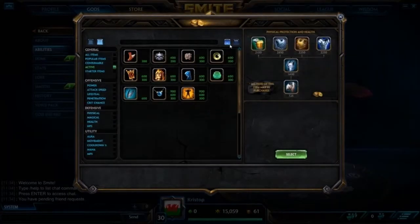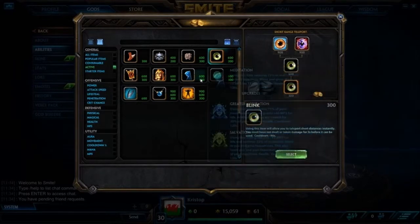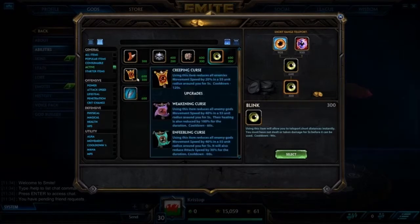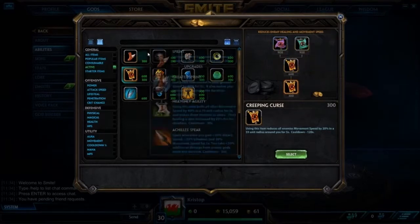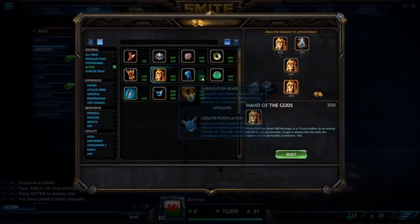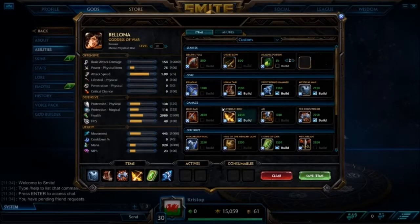Actives: Blink can be decent on Bellona — you can blink in, one them, slow them, it's pretty nice. Teleport is obviously pretty good. Shell is fine. Beads fine. Shield is fine, but one thing I've done before — which is pretty stupid — if you disarm people, don't then activate Shield of the Underworld, because they won't be able to do any auto-attack damage to you and so the shield won't trigger. Weakening Curse is really good against healers. Heavenly Wings is good against something like Ares. Don't ever get Sunder — it's terrible.